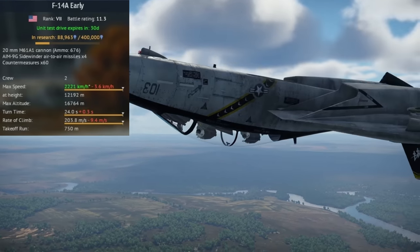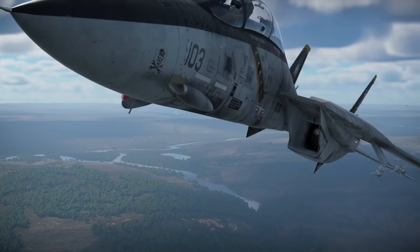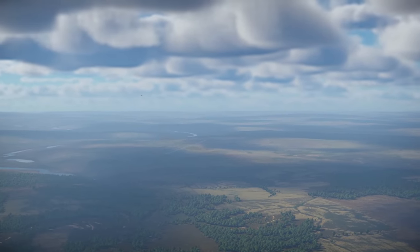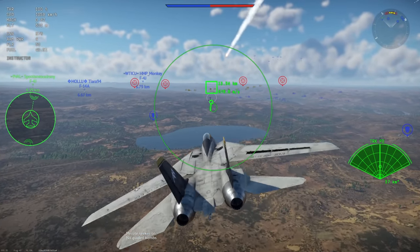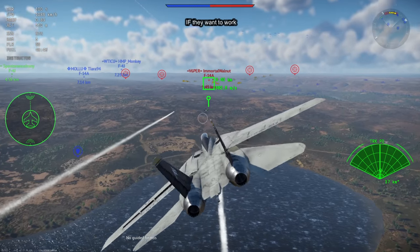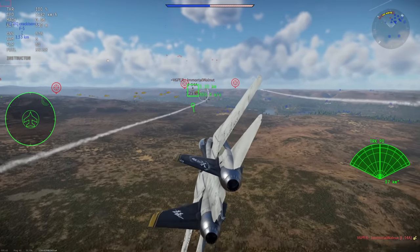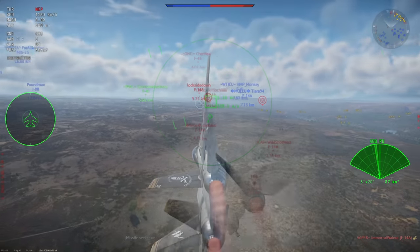The F-14A's armament includes AIM-7Fs and AIM-54A Phoenix missiles. Simply put, the F-14A is the first in a new generation of aircraft in War Thunder and plays somewhat uniquely compared to other planes. Especially in a down-tier, in air-to-air combat the F-14 has incredible range with the active radar-guided AIM-54A Phoenix missiles, which can independently track enemy planes when within around 10 to 15 kilometers of their target. A skilled F-14 pilot can target numerous enemy planes simultaneously, launching AIM-54s in quick succession.